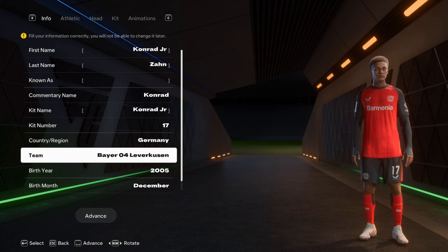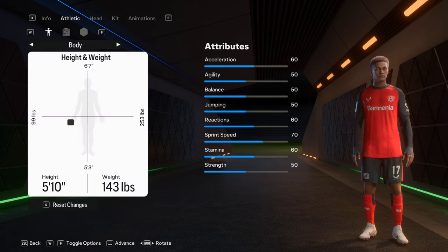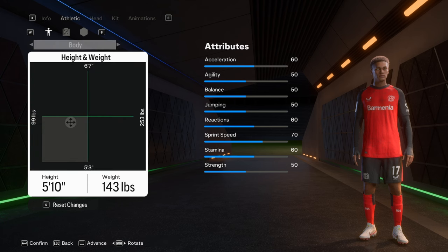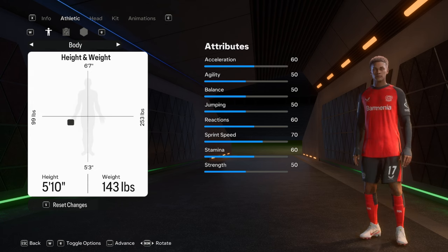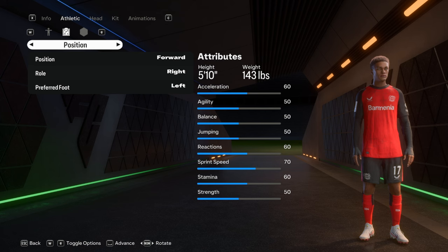His dad wore 97, but we're going with 17 for this one. He's from Germany, starting at Bayer Leverkusen. Born in 2005, but when creating him in player career mode he'll be 2007, with a birthday of December 17. He's 5'10" and 143 lbs. For his position, he's playing as a right winger with a left foot, just like his father. I'm not touching the attributes yet.